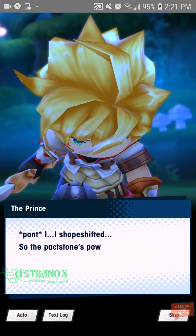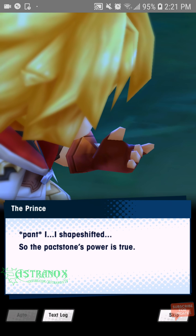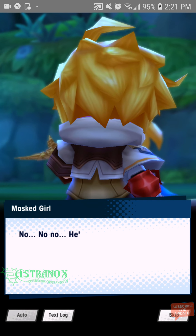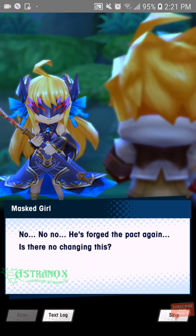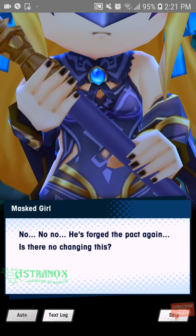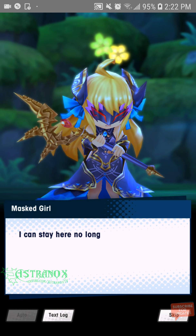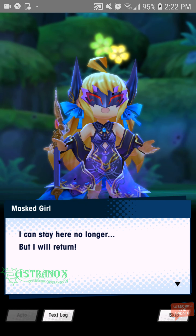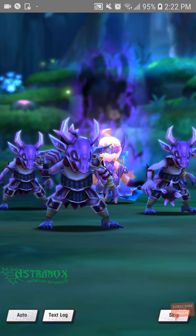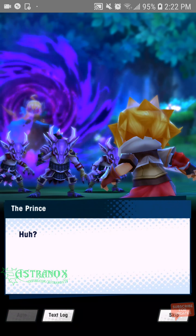I shapeshifted! So Paxton's power is true. The villain reacts: 'He's forged the pact again. Is there no changing this? I can stay here no longer, but I will return!' She's leaving behind some fiends.